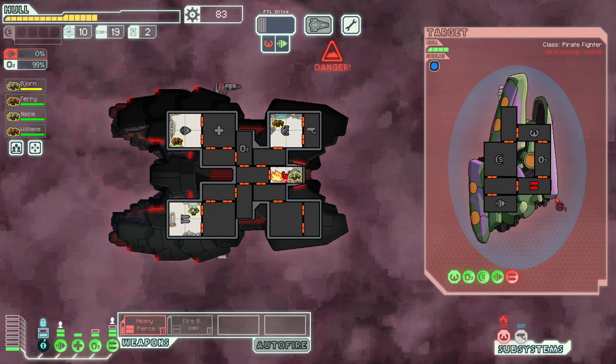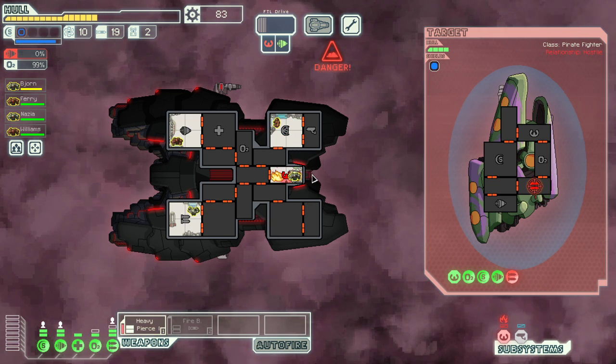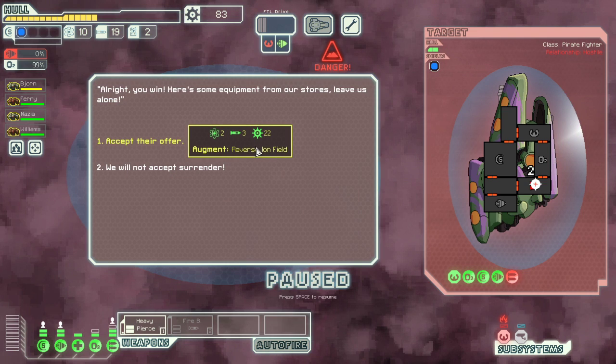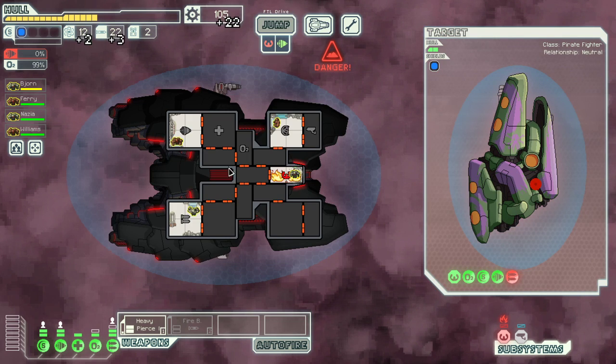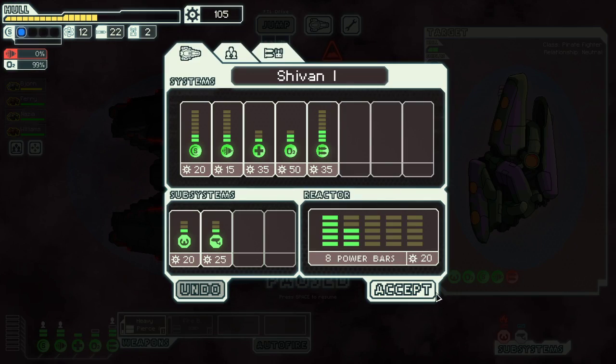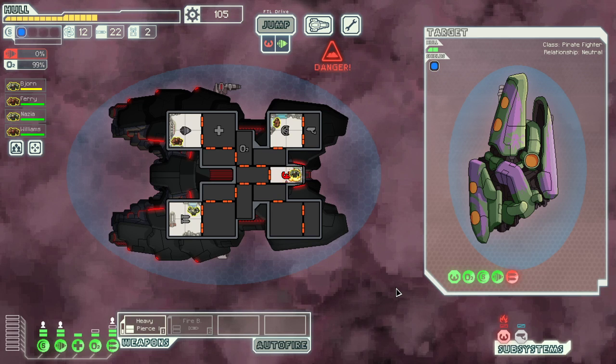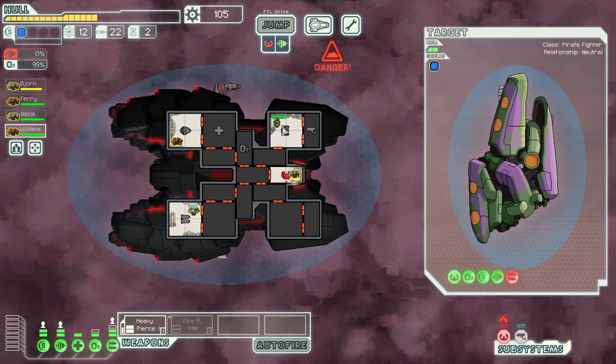Welcome back. Reverse ion field — you don't get augments as stuff very often. So that protects your ship from ion damage, giving you a 30% chance to negate it automatically. That's nifty.